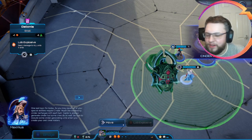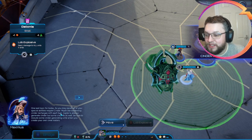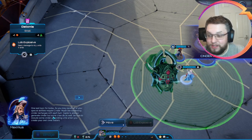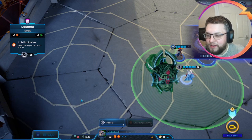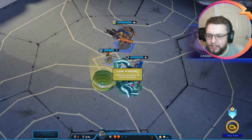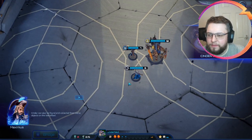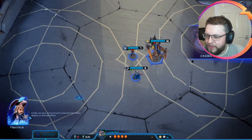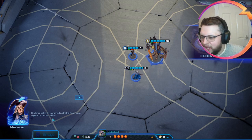While this is here we can't look around. Cinder placeholder text. One last topic for today. As you may recall, all of your special abilities require Cinder. Much like leadership, Cinder recharges with each turn. Captains always generate Cinder but some crew do as well. Be sure to include some Cinder generating units when you create your own crew rosters. So that is our first little bit here. We've got low visibility options. Neither of them are low visibility - one's hard cover, one's soft cover.